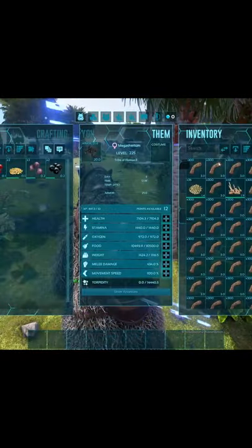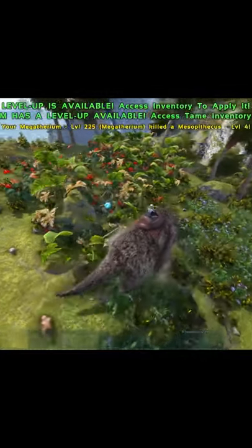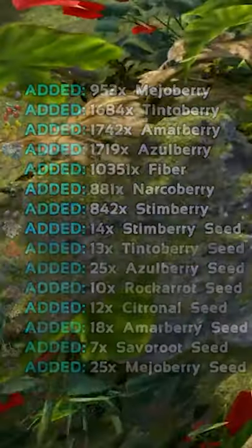Here's a quick way to get a slot cap of fiber in under one minute. First things first, you're going to need yourself a megatherium. Thereafter, head over to the ocean islands — it doesn't matter which one, as they all will have bushes that are packed quite closely together.